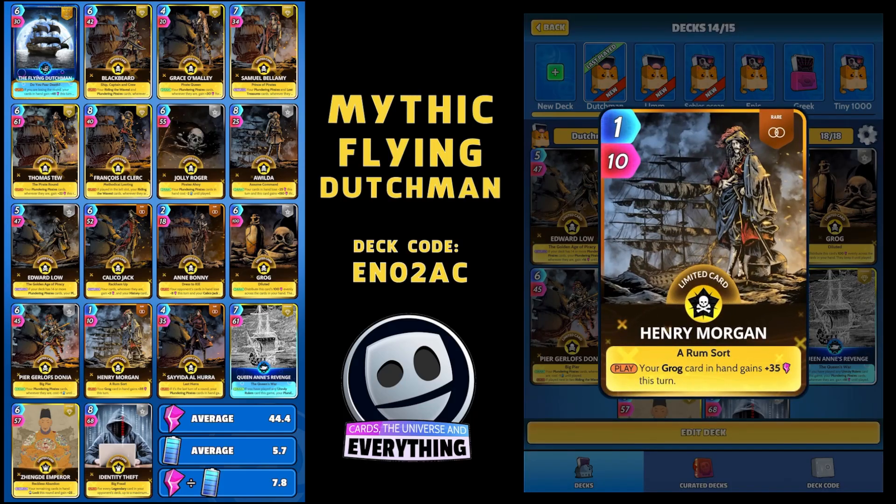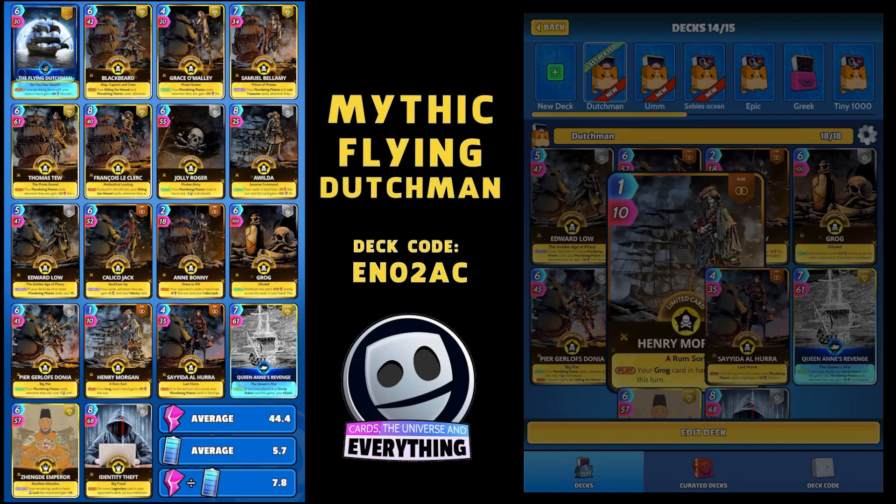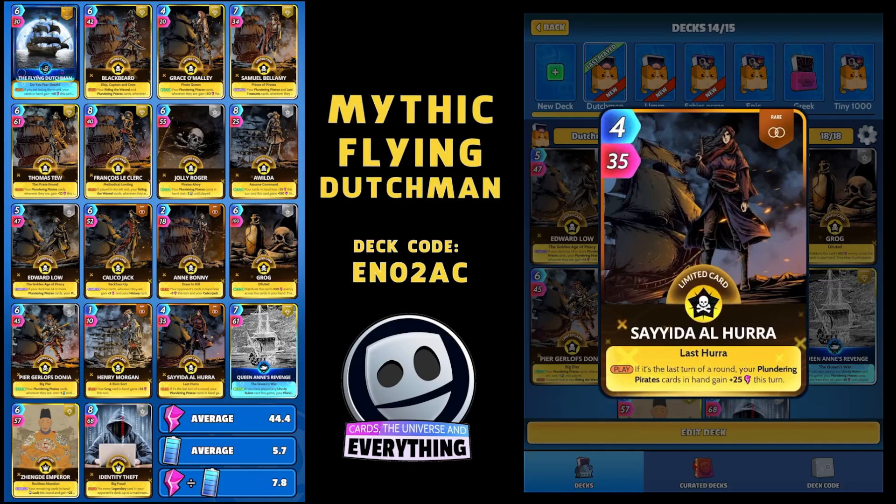Henry Morgan - 1 for 10. On the play, your Grog card in hand gains plus 35 this turn, so that's going to buff up that Grog card if we've got it. But he will get all the buffs from all those Plundering Pirates. And Saeeda Al-Hura - on the play, if it's the last turn of a round, your Plundering Pirate cards in hand gain plus 25 this turn. Just the rare limited this one - 4 for 35. So it's important to play her on the last turn of a round.